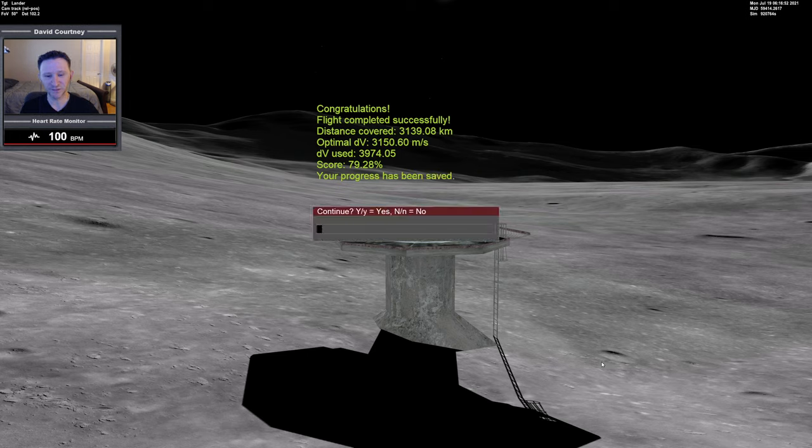We got a score of 79.28% — not terrible, not as good as I've done, but overall not bad. When you get above a certain percentage it means you're well within the window of whichever difficulty setting you're on. I think right now I'm on difficulty two. With this kind of score you should easily be able to dial up to three, and possibly even four, which gets to the point where it becomes very difficult to make the landing without running out of fuel.